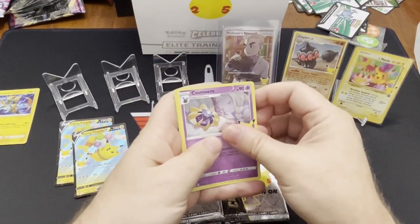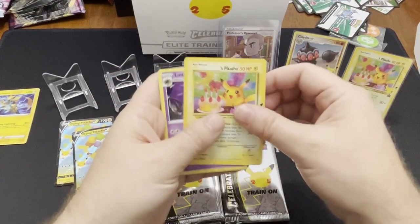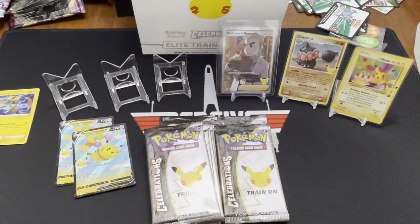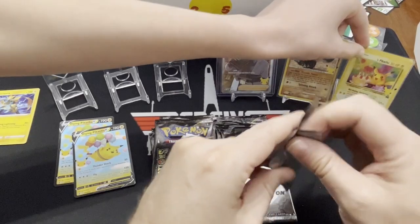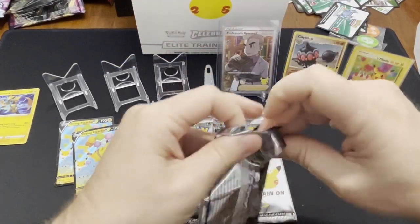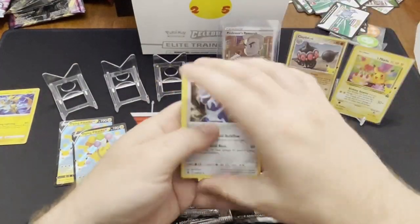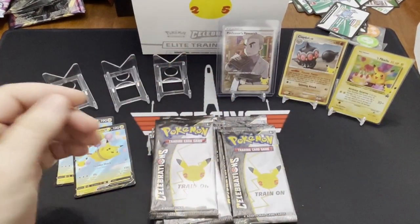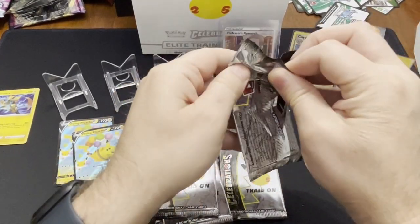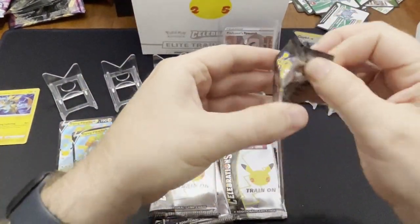Cosmog. Kyogre again. This is the one where I hope it's... oh, another one of those. So that's two in this box, like on top of each other? Yeah, we'll just put them on top of each other. Elgah. Reshiram. And Lunala. That's the pack I don't like to see. I've seen that pack online before. Oh my God, I don't like these packs.